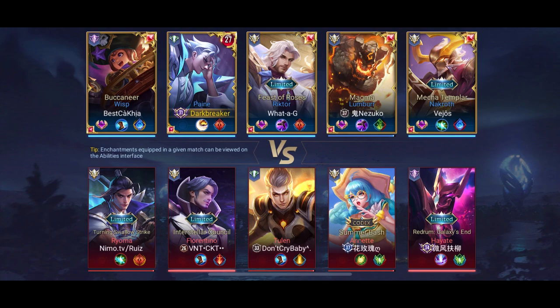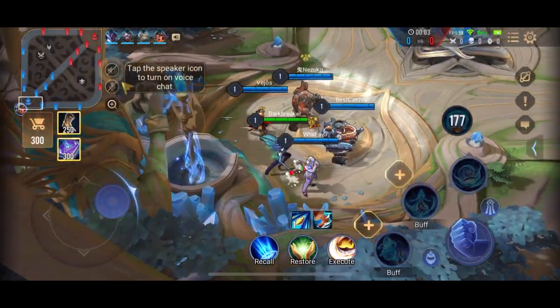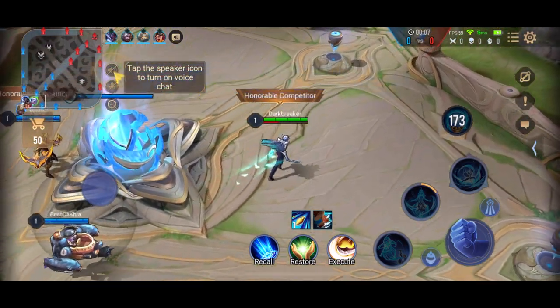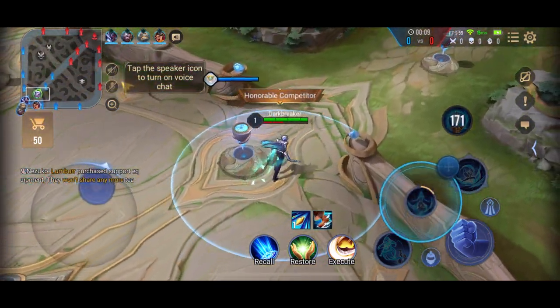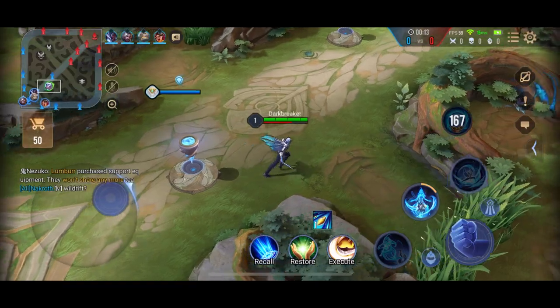So when you clear the wave, you go behind the minions, attack them, and then you are towards your tower side. You don't end up being on the enemy side, so you get free poked. It's just a slight tip.